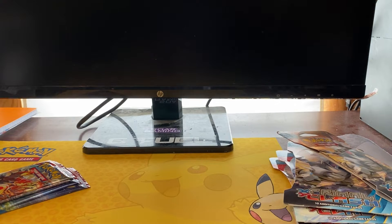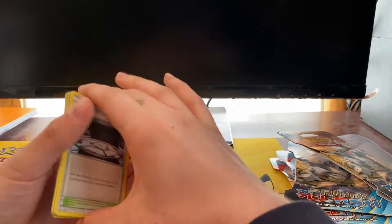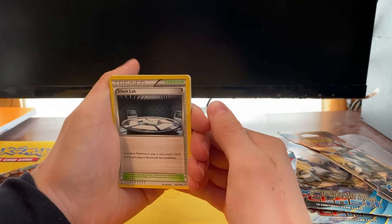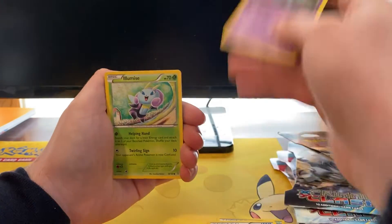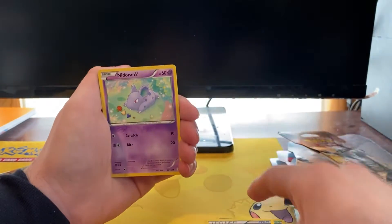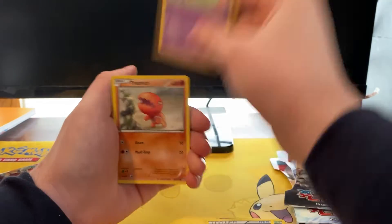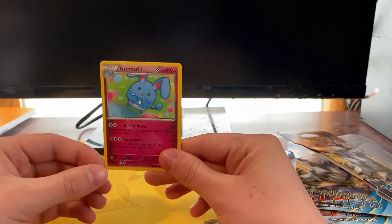Alright, let's get right into it. One, two, three — from the back, it's an X and Y series pack. We have Silent Lab, Groudon Spirit Link, Nidorina, Lumineon, Aipom, Slugma, Nidoran Female, Trapinch reverse, Lumineon, and a regular rare Azumarill.